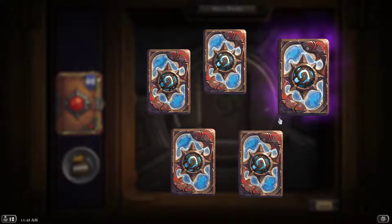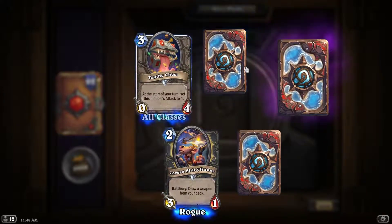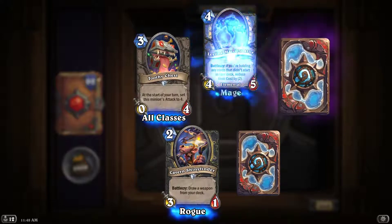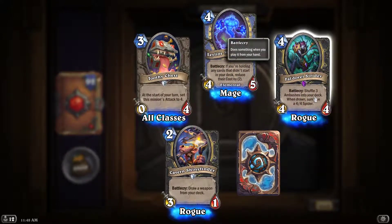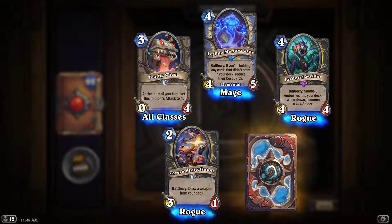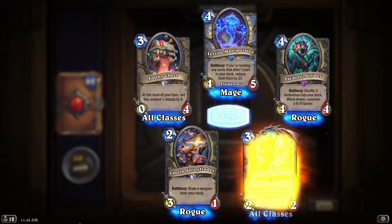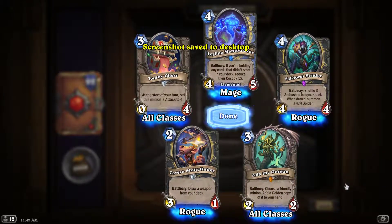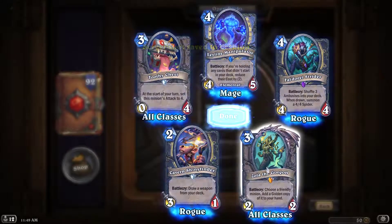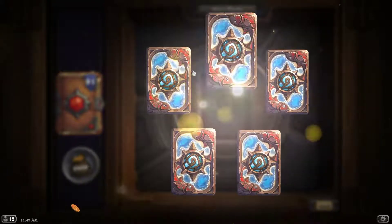Oozes have been getting better actually. Oh wow, my first legendary — very good pack, a rare, an epic, and a legendary! Oh that's gonna be good. We're getting some rogue love, come on! Oh very good — I wanted to craft her, so this is gonna save a lot of dust. There are a lot of good ideas I'm gonna have with her; she's a good card, at least I think she will be.